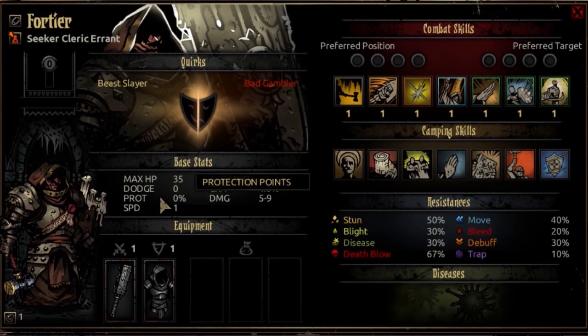Prot is a 0. The speed is going to start at 1; at 3rd resolve it will be 2, and at 5th resolve it becomes 3. This is a very low speed stat — it's the same growth as a Crusader. He's going to have a lot of his allies go first, unless you pack him with some speed-growth quirks and/or trinkets. Don't mind him going last fairly often.